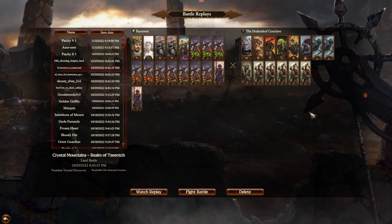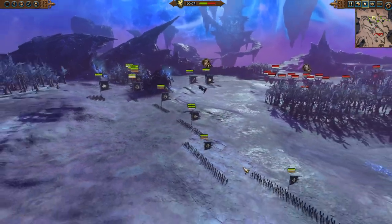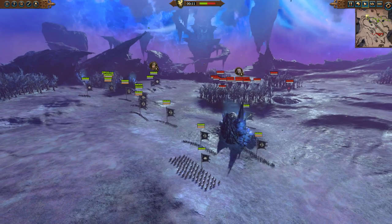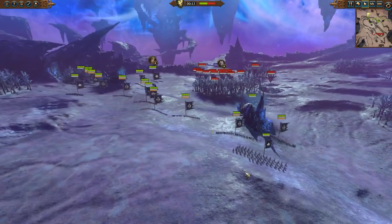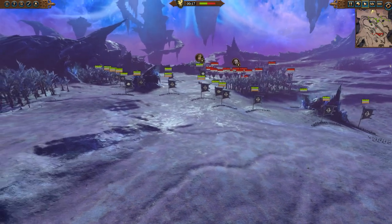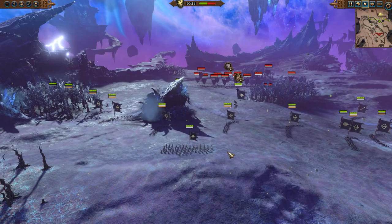This is going to be an interesting one. You can see where this matchup might go. Let's go check it out. Let's take a look at the deployment. Bretonnia has deployed far and wide, all the way across the map. This is probably a good move because this wide deployment will prevent the vampires from getting a whole lot of action into any one point on the map and frustrating these archers all at once.